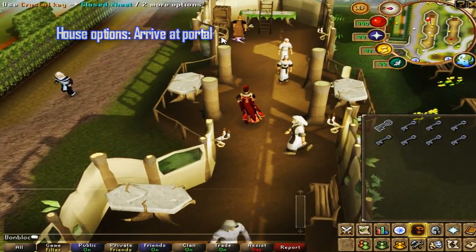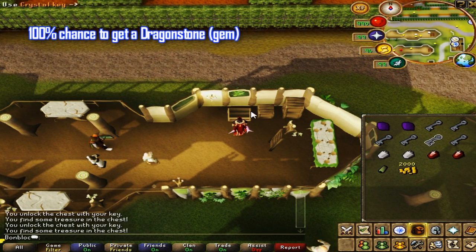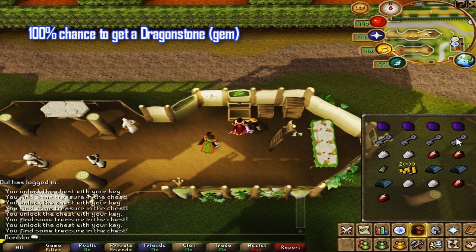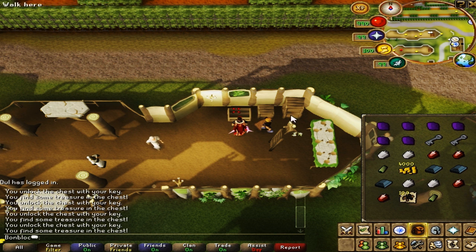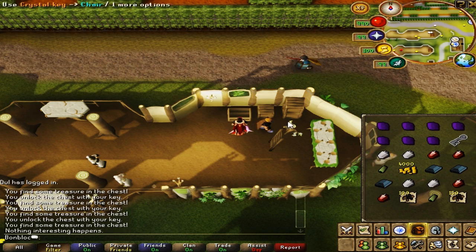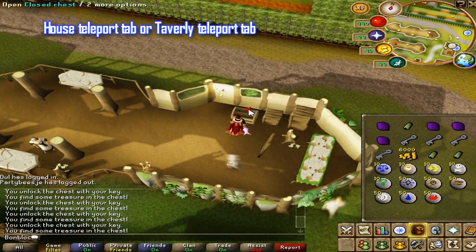You enter the house to the south and then use the crystal keys on the chest located at the east side of the house. For each key you will always get a dragonstone gem, and the other items you get are simply random — there are about five or six options. Sometimes if the crystal keys go down on the GE a lot and the dragonstones go up, that means you can get over 3 mil cash per hour.